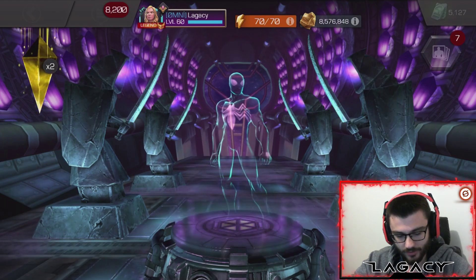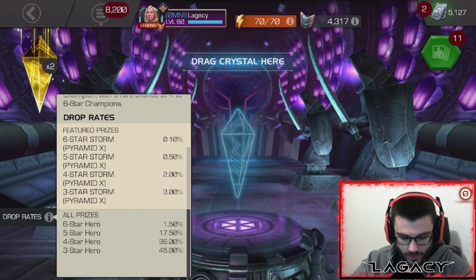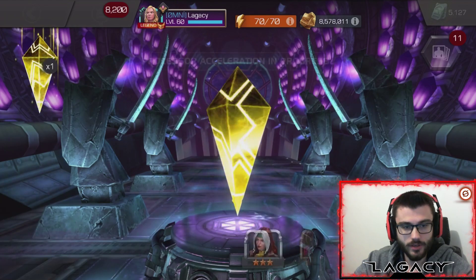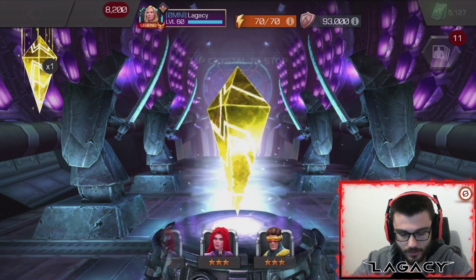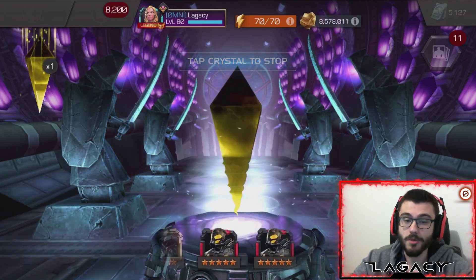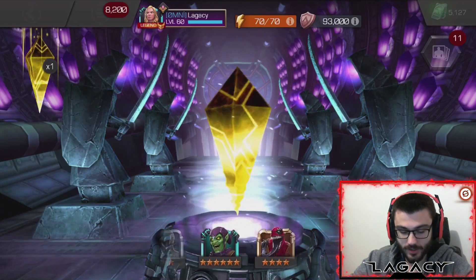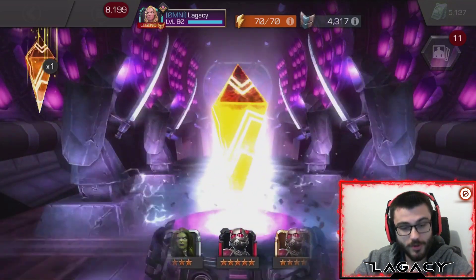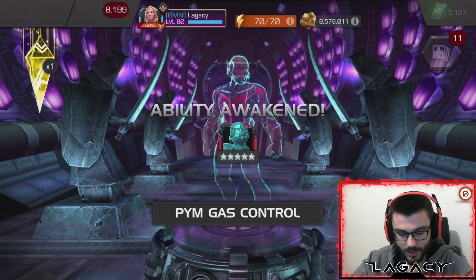We'll end it on a four-star. That's something other than a three-star, but haven't seen a single five-star yet man, what gives? The five-star drop rate is what - 17.5% plus 0.5%, so it's 18%. On average we should have pulled one by now. Hopefully in one of these next two, maybe it's a Warlock or a Sunspot. Let's go ahead and tap crystal number nine - and there we go, we asked for a five-star and we got it. Awaken my five-star Ant-Man.